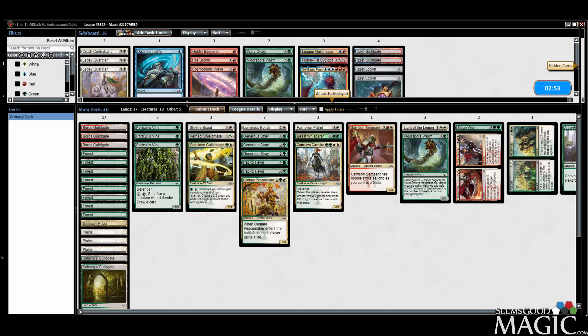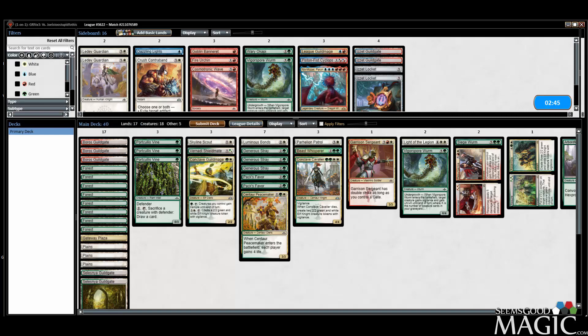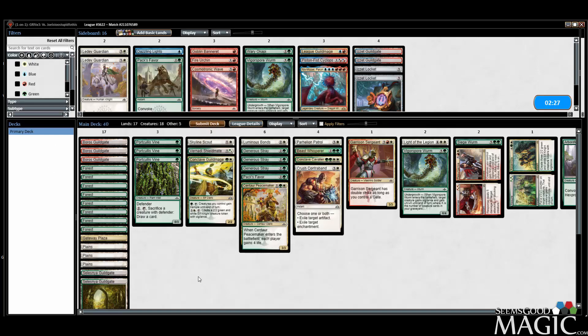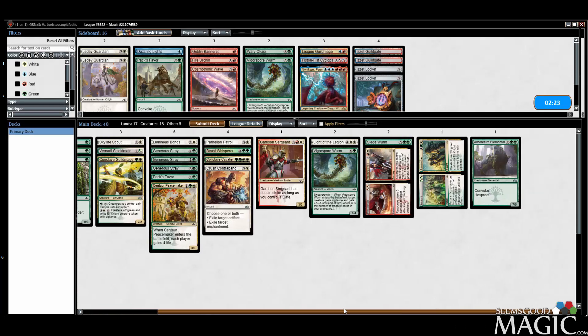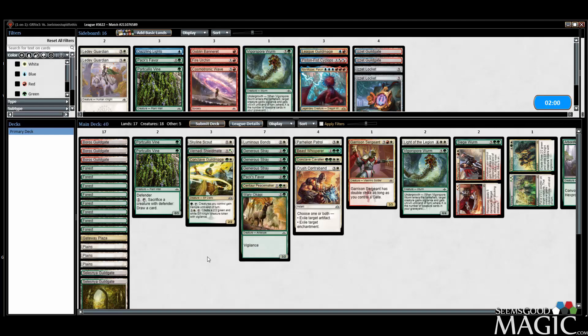Sideboards against Izzet — they do have the Capture Sphere. Four mana to blow up Capture Sphere is not the best value. I think I still like the Vines. We can do Crush Contraband for a Pax Favor. What were all the creatures they showed us again? A Fire Urchin, Wee Dragonauts, a City Watch Sphinx — they showed us some more evasion. So it might make more sense to do the Wary Okapi to get in there a little bit more.